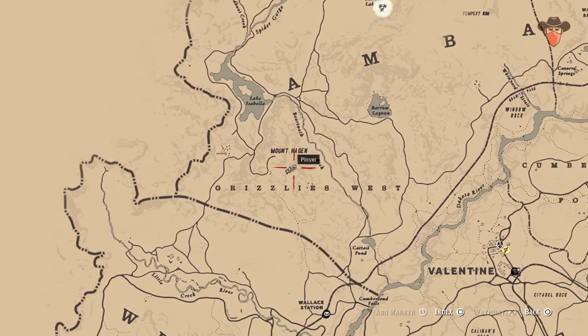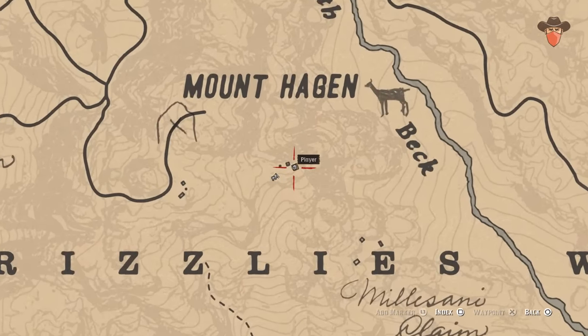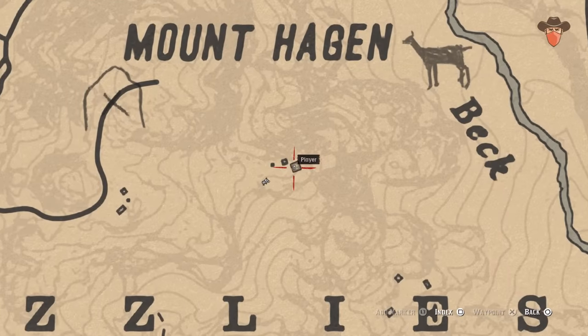Make your way to Mount Hagen in the Grizzlies West, to the hut up there. Inside, you'll see the drink on a log in the middle of the room.